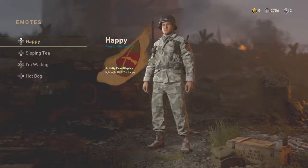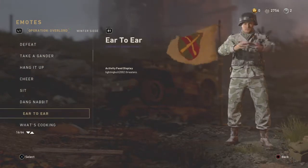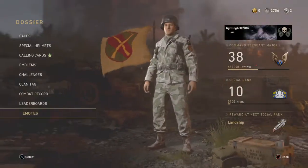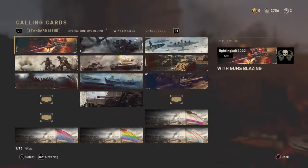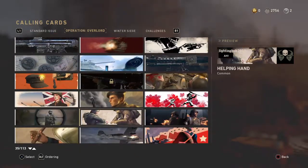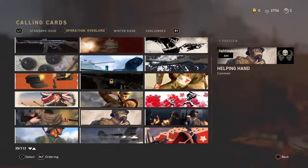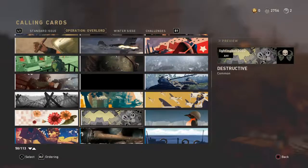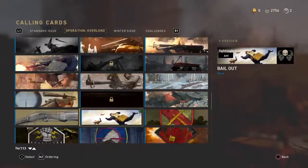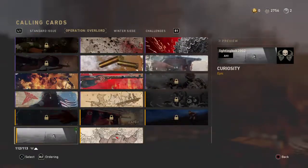Let me check calling cards and emotes. What emote did I get? Oh, what's up ace! I think that's all. Let me check out the calling card — I think I only got one calling card. Yeah, I got this one. It's just something to collect. And then the second one is bailout, also just something to collect. And then this one — curiosity. I like that it just pops your head up dead.